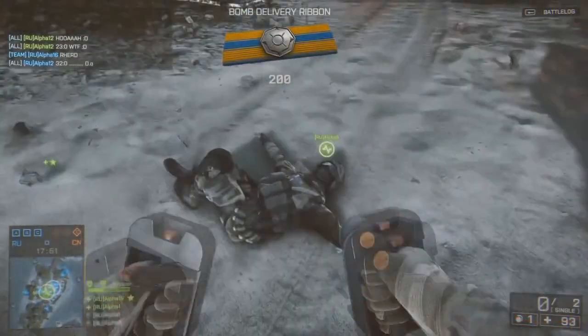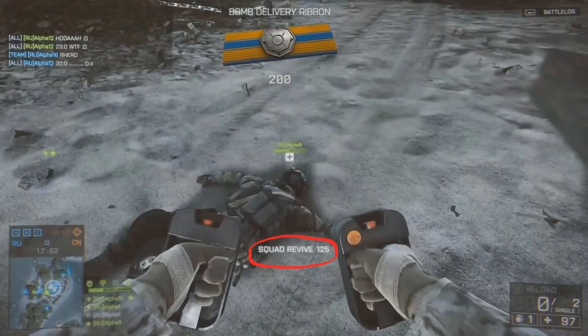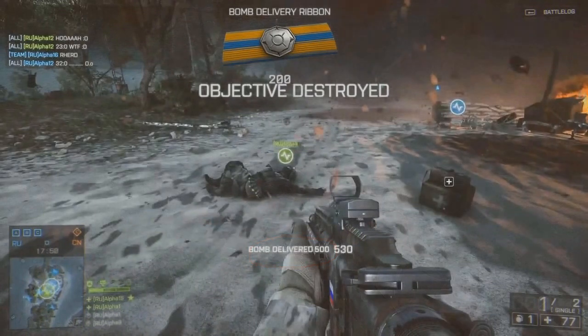You now get 125 points for reviving squad mates compared to 110 points in Battlefield 3, which I think is DICE really encouraging keeping your squad alive. It will also show the player's name that you will revive, and there will be different colors of revive icons between squad mates and team mates — again this will help with keeping your squad alive.